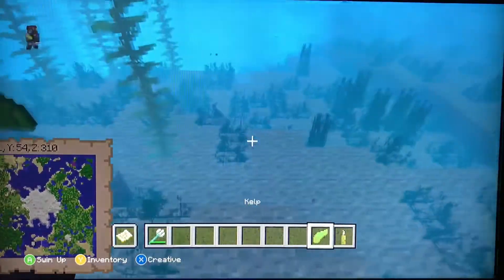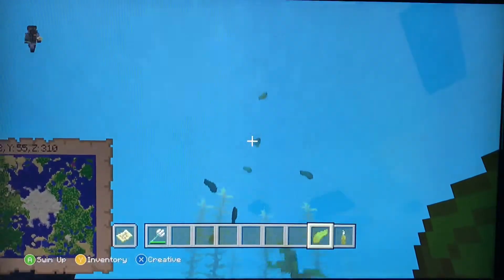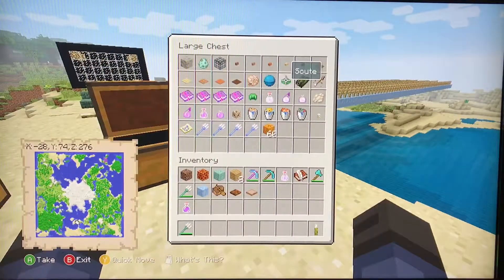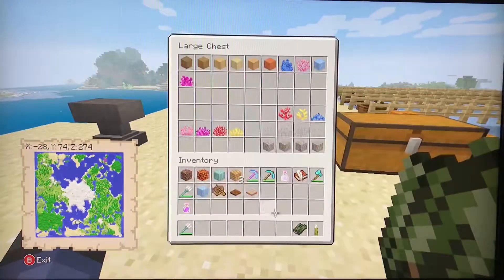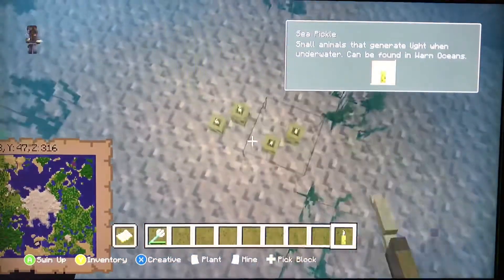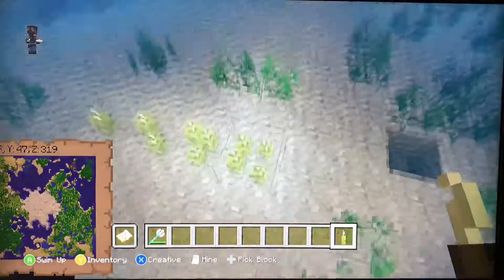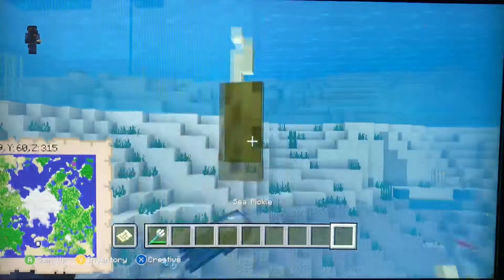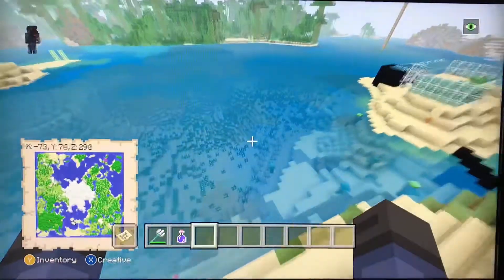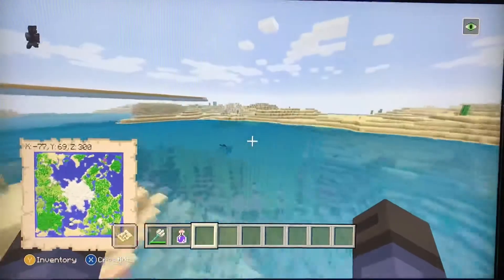This is seagrass, and this is kelp, which can be broken and will float around. You can cook kelp and get dried kelp, which can be eaten — though it has the most horrible saturation ever. This is the sea pickle, a new underwater light source. You can place up to four in one block — the more there are, the brighter it is.